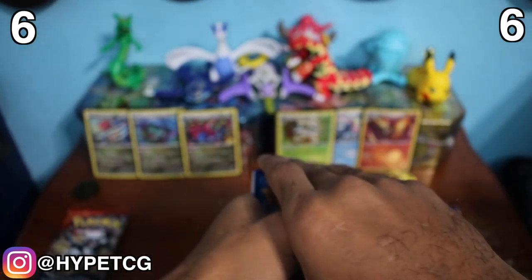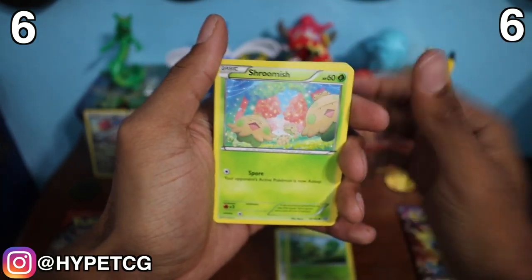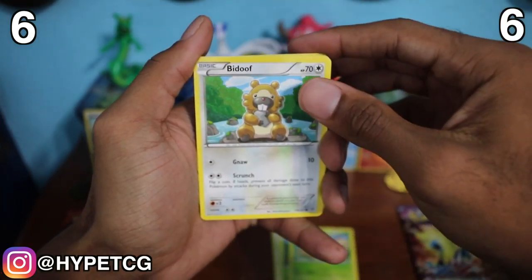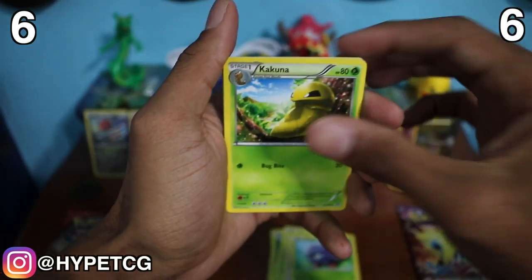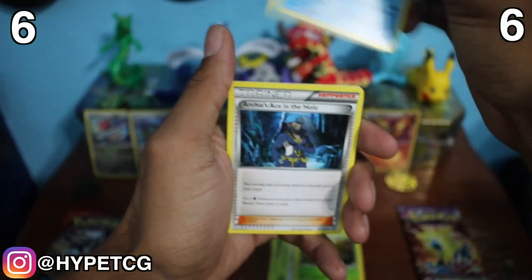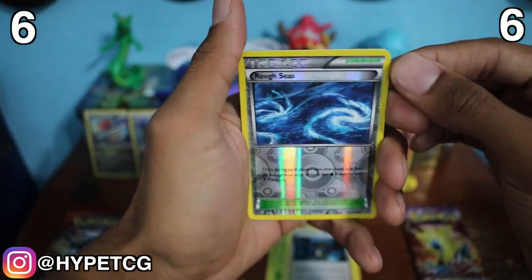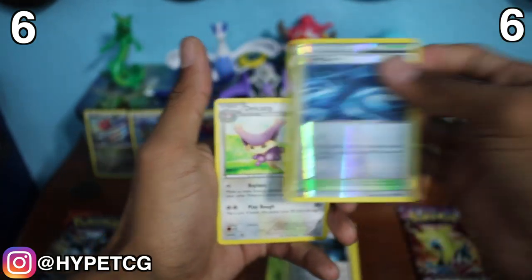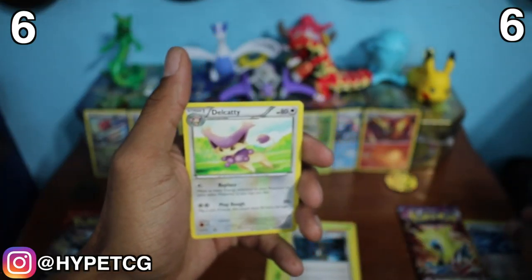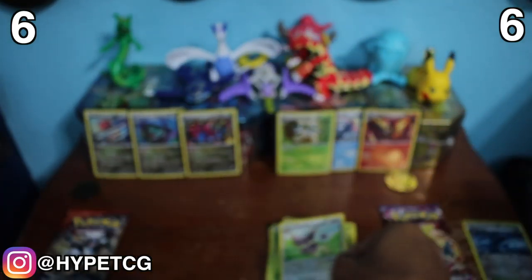We have a Zigzagoon, a Tropius, Shroomish, Shroomish, a Bidoof, Tangela, a Kakuna, Whiscash, Archie's Ace in the Hole. We have a Refereeze reverse holo — not a bad card. I'll put that to the side even though it doesn't count because it's an uncommon, but it is a solid card. And we have a Delcatty. So nothing great in that pack.